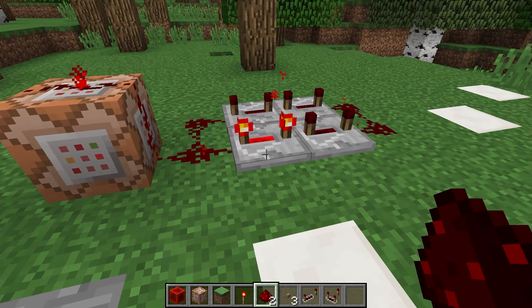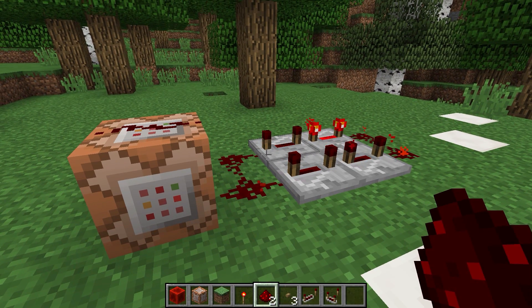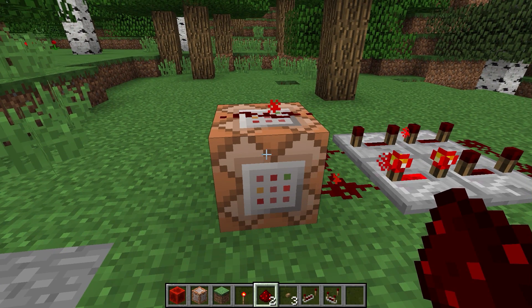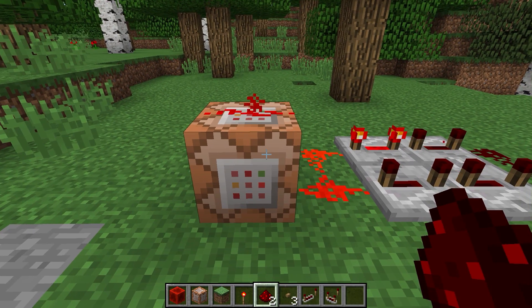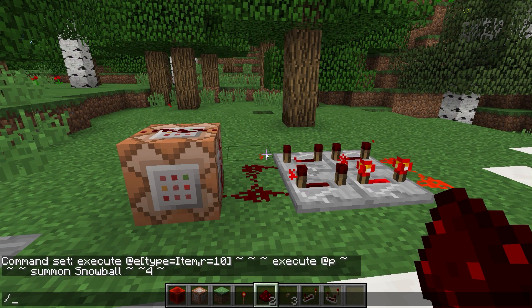So far we've been using redstone and repeaters to drive our commands. What we want to do is get as fast clocks as possible in order to execute commands that work even when players are moving around quickly in the world. To demonstrate this we're going to use one of the most important commands remaining in this series: the scoreboard command.